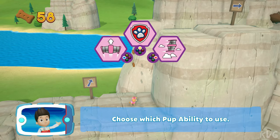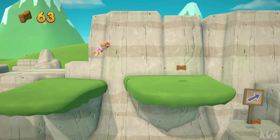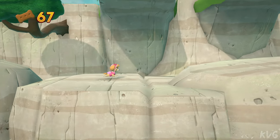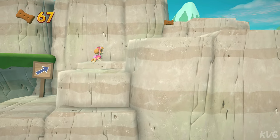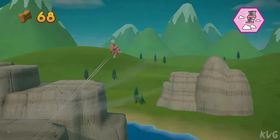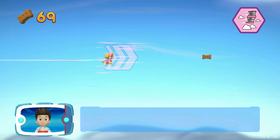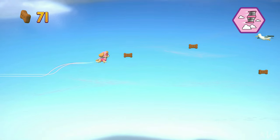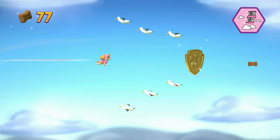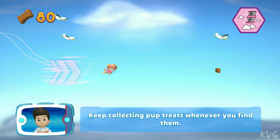Choose which pup ability to use. Help Skye — she's gotta fly! You got the pup trick! Great job! You did it! Awesome! You found a golden paw print! See if you can find them all. Keep collecting pup treats whenever you find them!